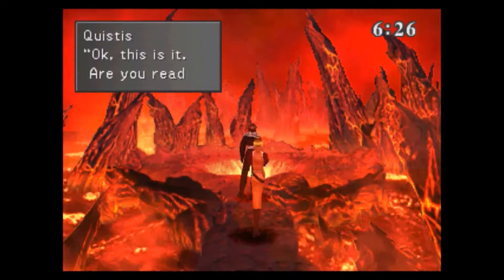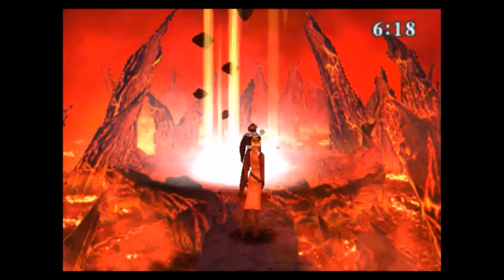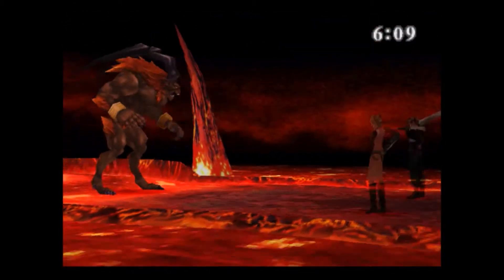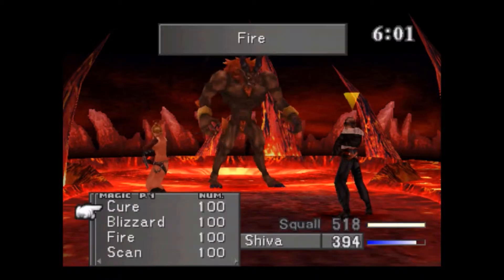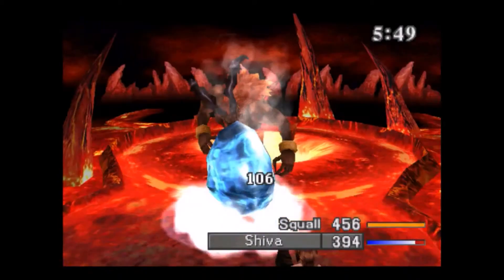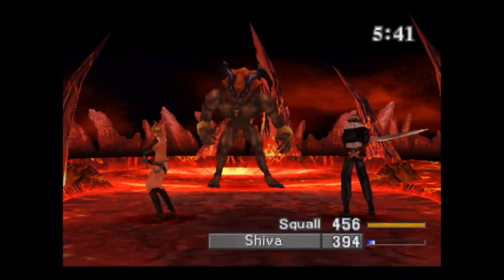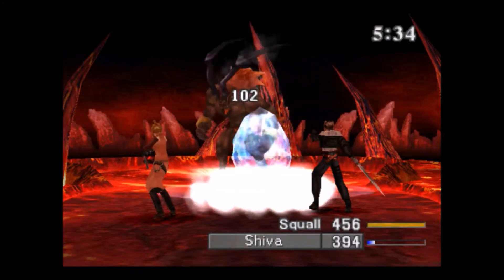Here we go — this is where we fight Ifrit. Of course I'm ready, I wouldn't be here if I wasn't. The thing with Ifrit is you can actually get two responses from him, because he actually comments if you have Shiva — which you'll see shortly because I'll be summoning her. I think as well if you defeat him with Shiva, or you defeat him yourself, he has two different ending responses. A bit of blizzard magic — just keep spamming it. Which is all you've got to keep doing, just spamming the blizzard magic and summon Shiva, and he'll go down without any real trouble.